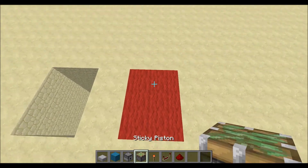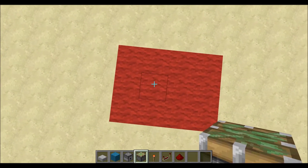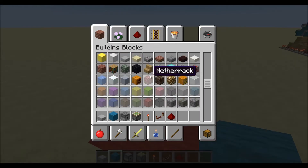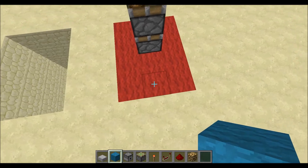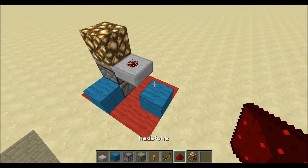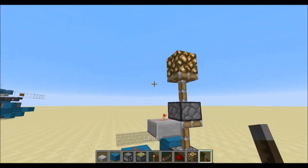Let's begin by placing the double piston extenders. Go to the middle — any of these two blocks, you can decide. I'm going to choose this one. Place your double piston extender — any block source — this is where the glowstone was. Then place a block, then a half slab, then another block like so, so you got this kind of shape. Then just line redstone like so, and in here place a repeater set to two ticks.